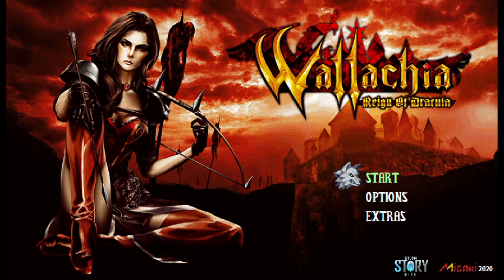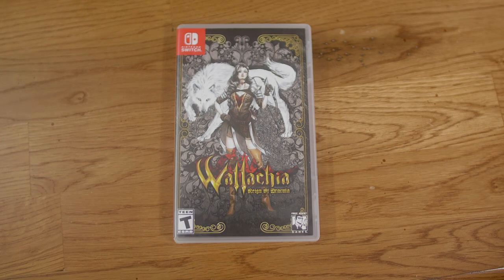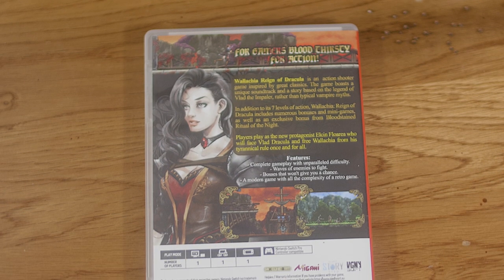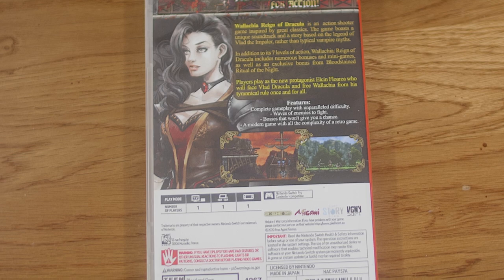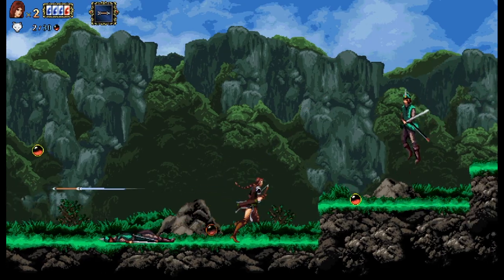Here's Wallachia: Reign of Dracula from Free Agent Games for the Switch. It's also on PC and PlayStation 4. This was obviously designed to lure you in with its Castlevania inspiration — from its box art and logo font, to the voice actors they use, to the fact that you're after Dracula — all of it makes you think about Castlevania Symphony of the Night. The gameplay, though, is anything but that. This is a straight-up action game.